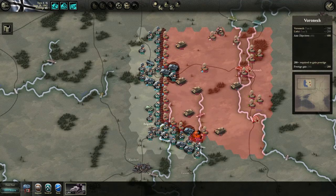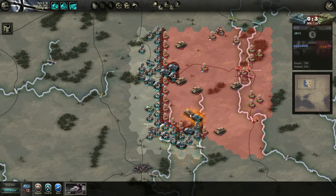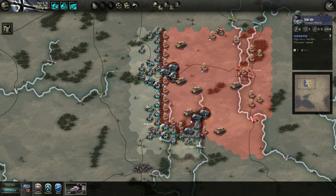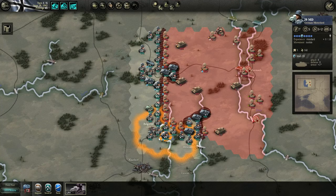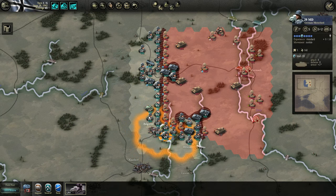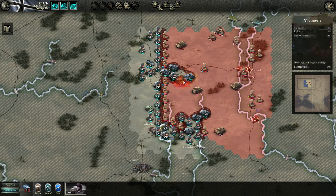We can probably continue to attack here. Then we can continue here, try to take the bridge. Perhaps we should have continued — I'm not sure about that. Let's move this guy here. Okay they were destroyed. Let's move here, try to cut them off as much as possible. I'll just do this because I still want to destroy this one.